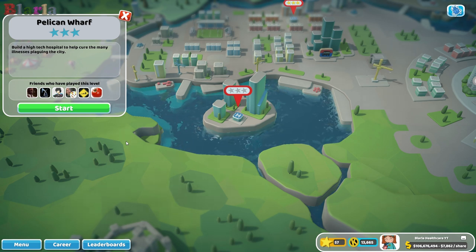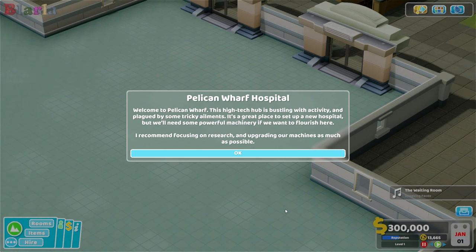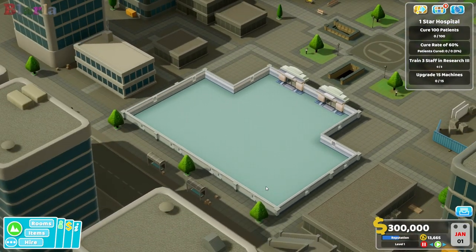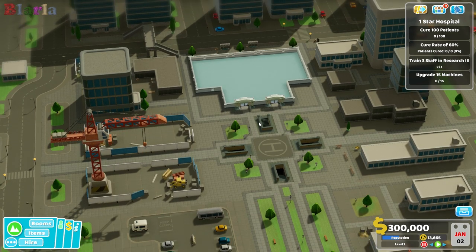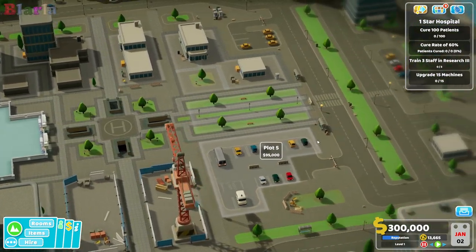I've got a feeling we're going to have a really good swanky research department in this hospital and we're going to be doing a lot with it. Here we are - Pelican Wharf Hospital. This high-tech hub is bustling with activity and plagued by some tricky ailments. It's a great place to set up a new hospital, but we'll need some powerful machinery if we want to flourish here. I recommend focusing on research and upgrading our machines as much as possible. If it's been frustrating you that I have not been researching and upgrading the machines, that's because I've been waiting for this level. I didn't expect two DLCs to be in the middle of that, but look at this place - we really are in the heart of the city.